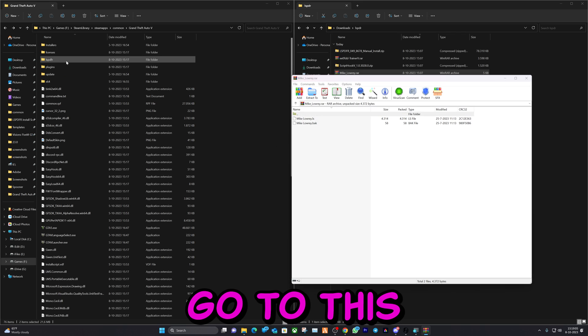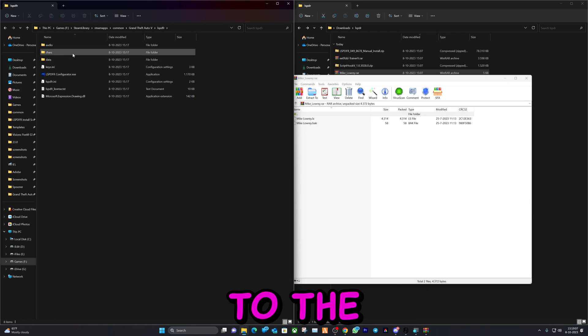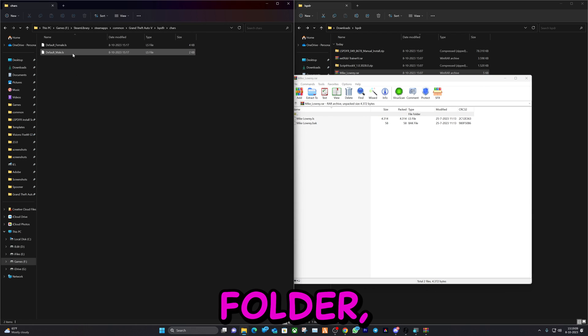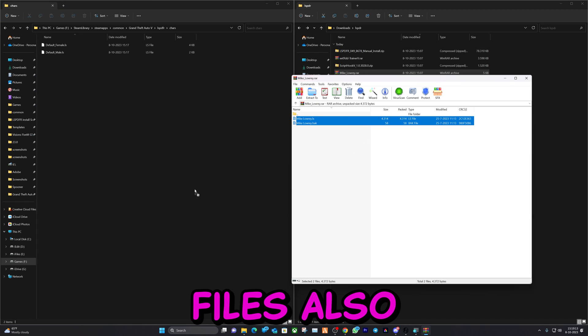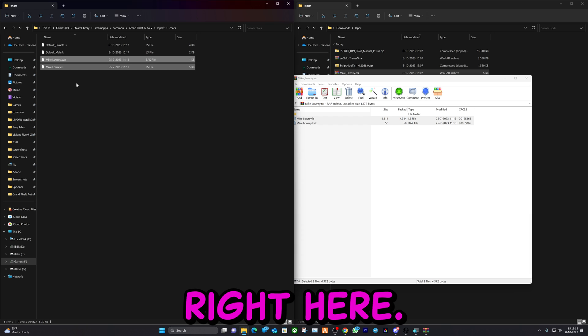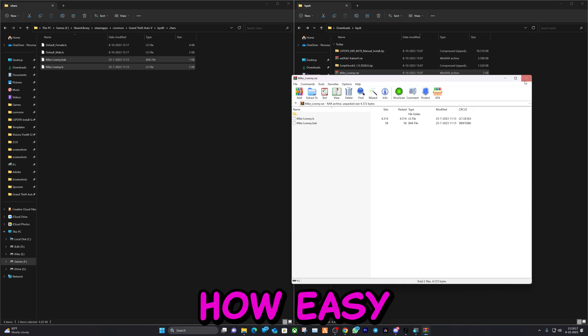The last thing we're going to install is the pet. Go to this folder right here, to the characters folder. Here you have two files already. Select these two files also and drag and drop them right here. That's how easy it is.